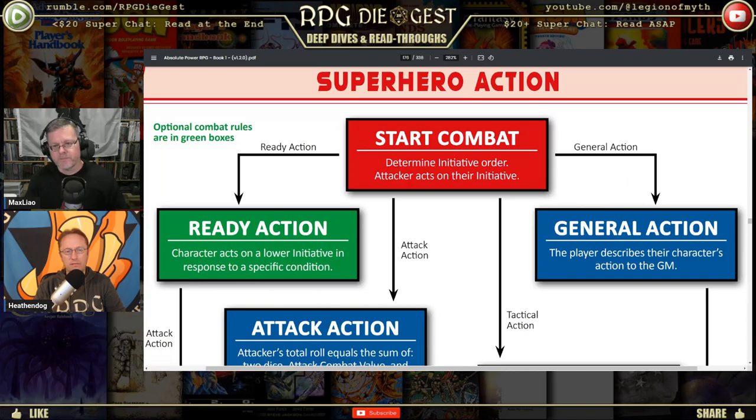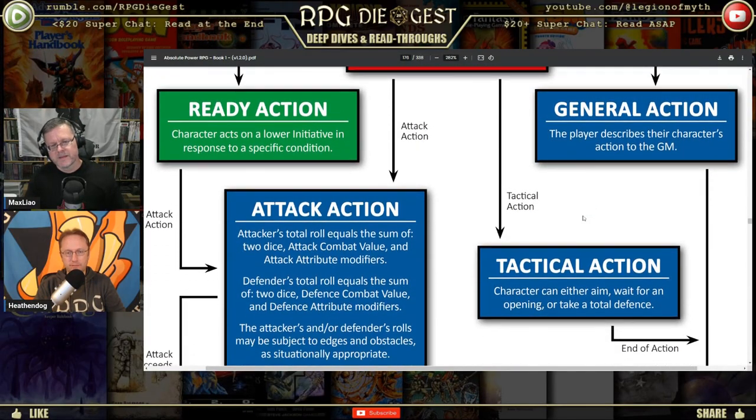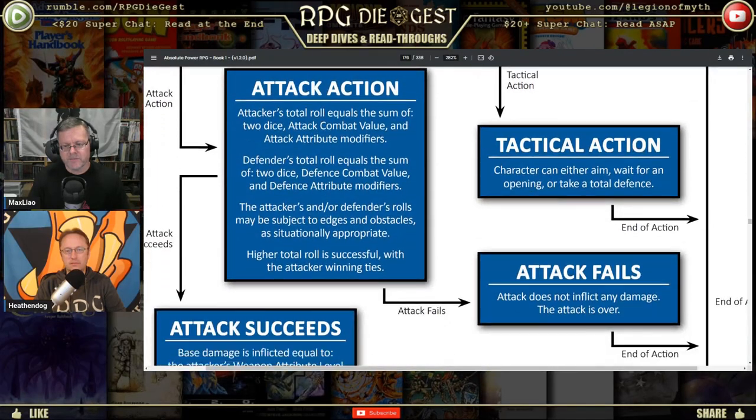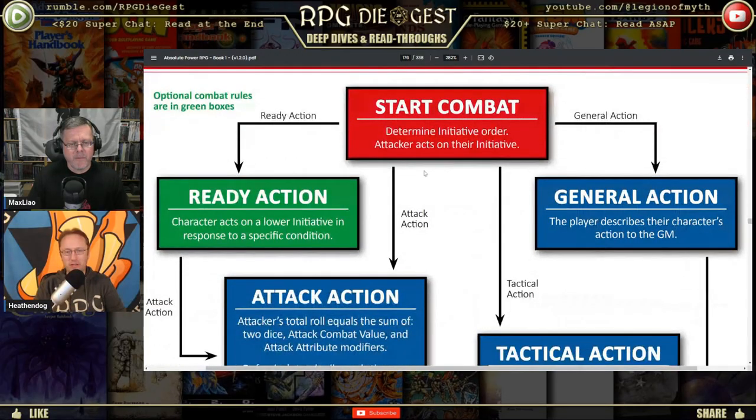Readying an action is where a character acts on a lower initiative in response to a specific condition — it's holding an action. For the general action over here: the player describes the action to the game master — 'I'm going to shoot some fool.' There are also tactical actions: you can either aim, wait for an opening, or take a total defense. We'll find out what all that means in a moment.